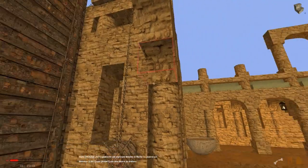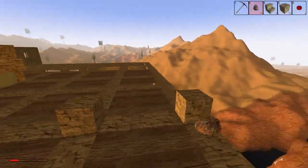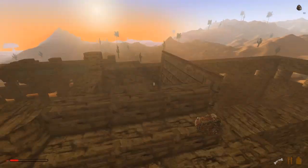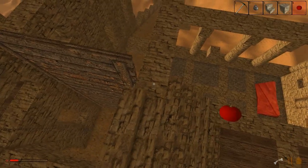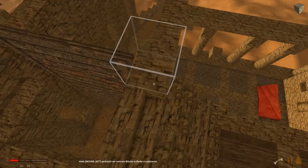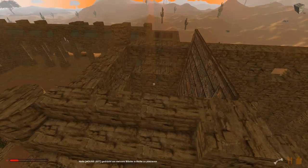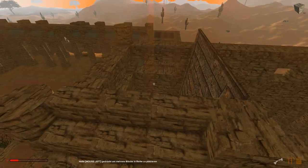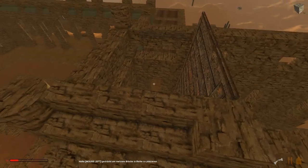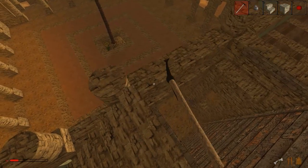Es wird immer noch dunkel, aber wir gehen noch mal hoch. Ich hoffe, die Sonne blendet jetzt nicht zu sehr, dass wir hier auch noch was sehen. Seht ihr? So weit ist die Zugbrücke oben. Da muss hier auf jeden Fall ein Vollblock hin - dann ist die genau an der Oberkante. Das hieße, wir könnten hier jetzt so einen Steg rüber machen und könnten hier rübergehen.